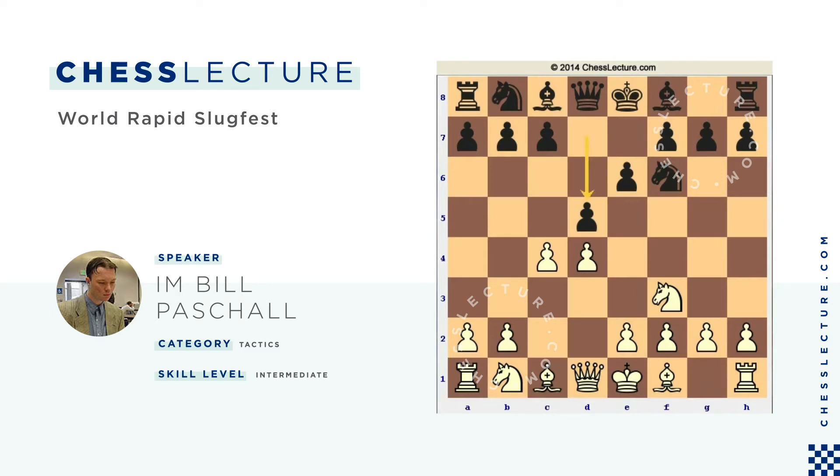The most balanced move in this position for white in what is now a Queen's Gambit is Nc3. Bg5 is a little less common. By 'balanced' I mean you're developing both sides of the board, getting both knights out. And then, a little surprise — Carlsen played the Ragozin.